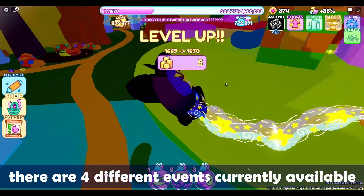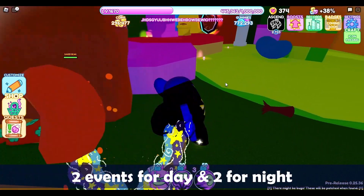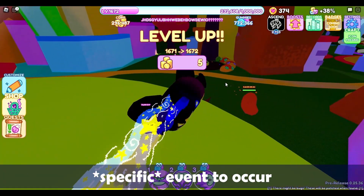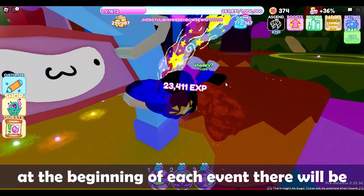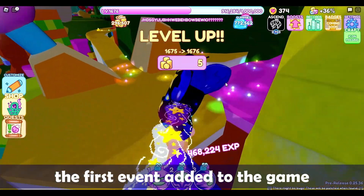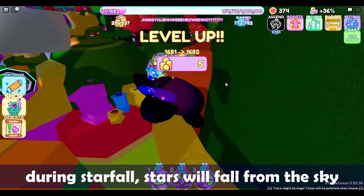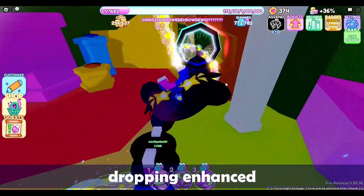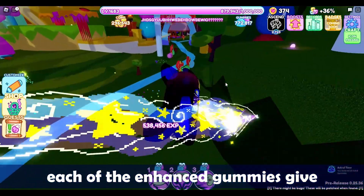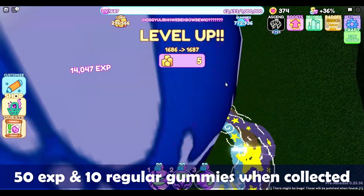There are 4 different events currently available — 2 events for day and 2 for night, making that a 1 in 10 chance for any specific event to occur. At the beginning of each event, there will be a server announcement in chat. Starfall is the first event added to the game. During Starfall, stars will fall from the sky, dropping enhanced Stardust Gummies and Star Shards. Each of the enhanced gummies give 50 experience and 10 regular gummies when collected.